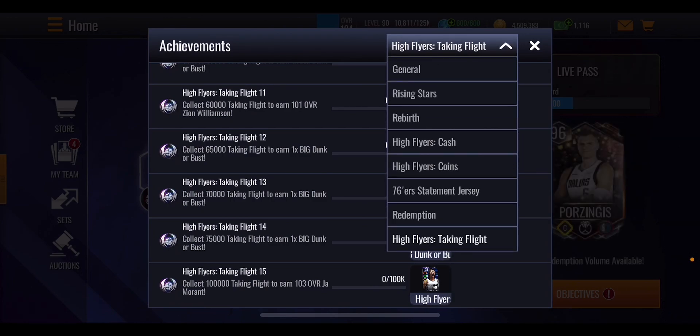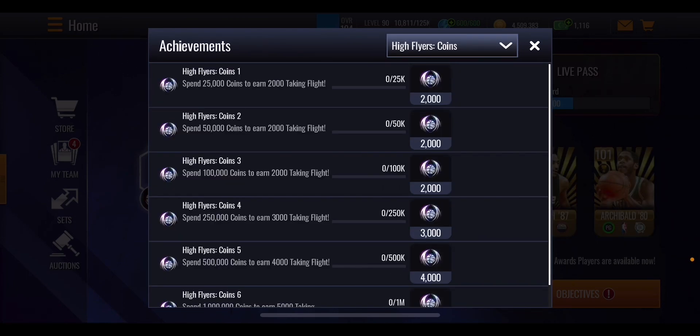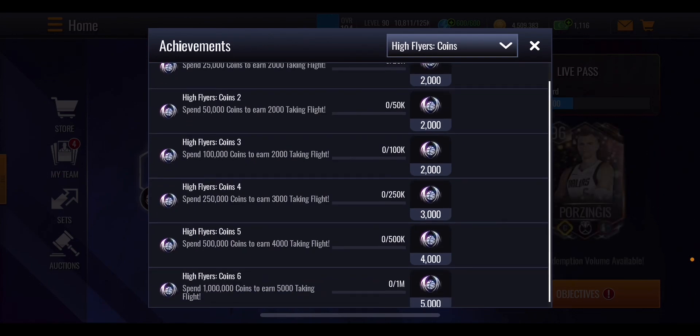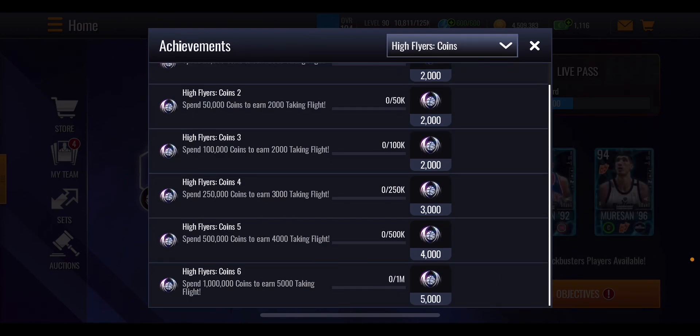There are some extra packs in the store which we'll get to in a second. But mainly what you're looking at are these coin-spending achievements. There are ones that give you points for spending coins — and it's spending in the store, not on the auction house. At 25,000 coins spent you get 2,000 points, same with 50,000 and 100,000 coins spent. 250k gets you 3,000 points, 500,000 coins gets 4,000 points, and 1 million coins gets 5,000 points.